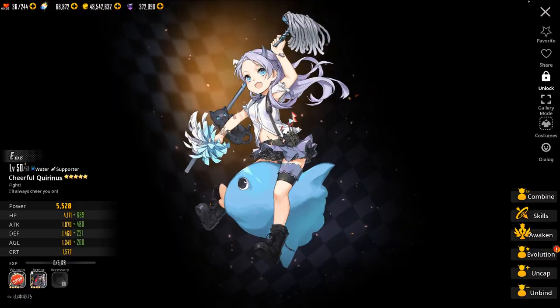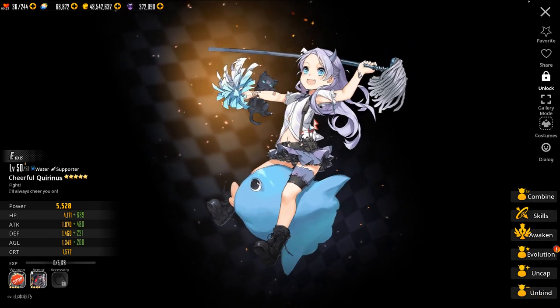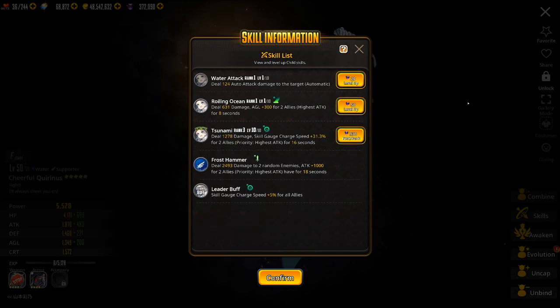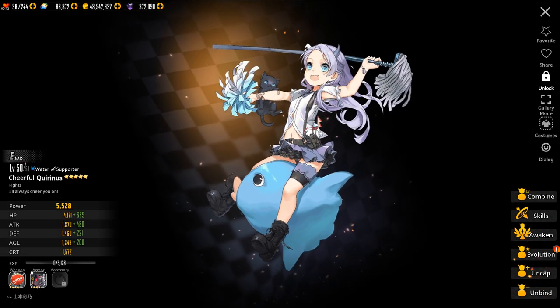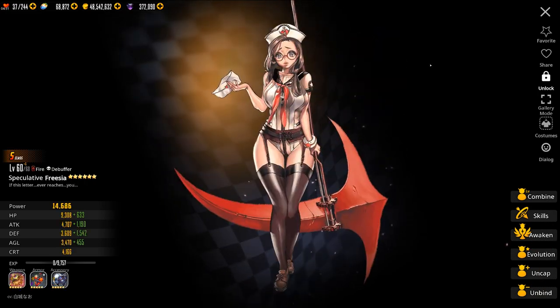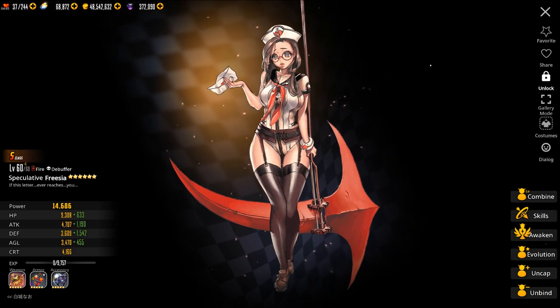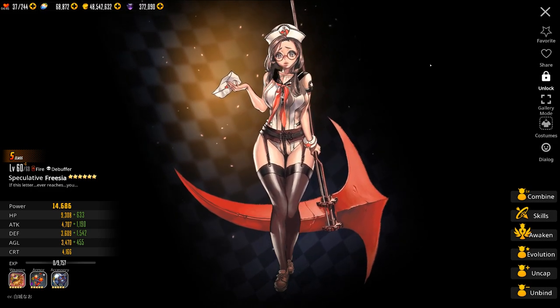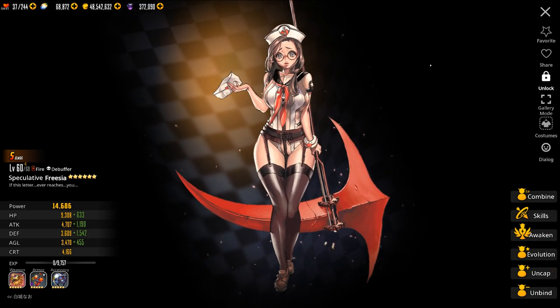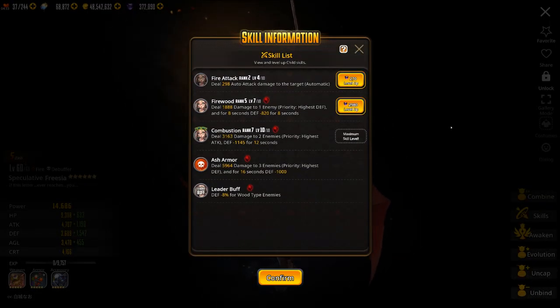For a supporter, we have Quirinus. She speeds up characters just like Chang'e does, but her buff actually stacks along with Chang'e. I wouldn't recommend putting her in a regular party because her buff isn't that strong, but she is useful for World Boss if you really want to speed up the party. For debuffer, we have Frisia.